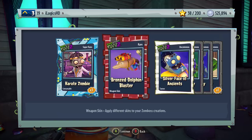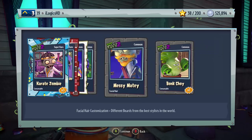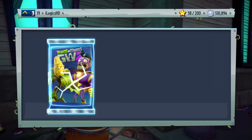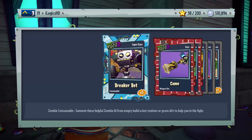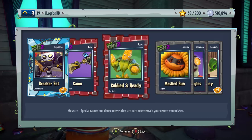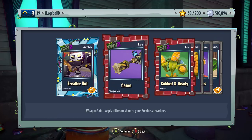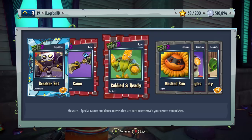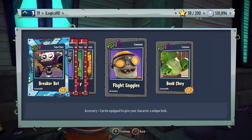Strange — I actually don't have many Karate Zombies so that is kind of helpful. We've got Bronze Dolphin Blaster, Silver Face of Ancients, Star Society, Messy Matey, and some Bonk Chois. Next pack: we keep getting Super Rares now which is really helpful, and a lot of Bots which is what I needed. Breaker Bots — five of them, very helpful. Camo Weapon Skin, Cobbed and Ready gesture, Mask, Sun, Flight Goggles, and another Bonk Choi.